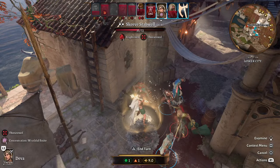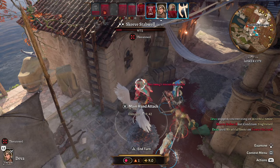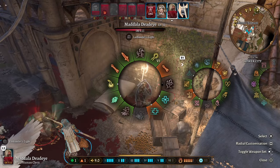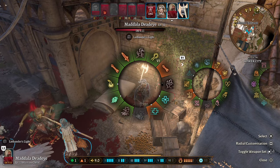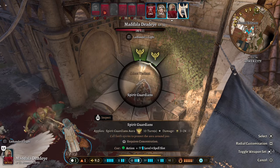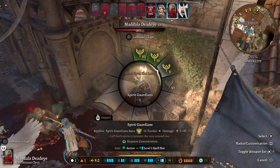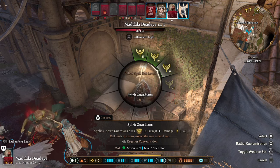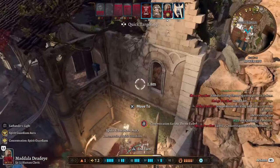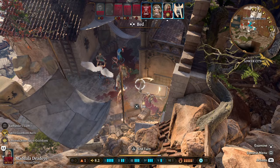Back to the Deva — another Wrathful Smite lands for a massive load of damage from our summon. To really boost our damage via the Strange Conduit Ring we need to be concentrating on a spell, so we cast Spirit Guardians at level 5 — that's 5 to 40 damage.